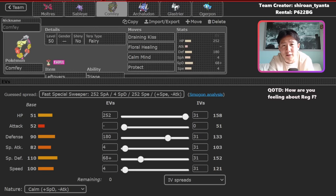Dark Urshifu can also be really tough for this team if you don't position Comfey properly. I had games where I either didn't bring Comfey or Comfey went down early, and then I'd set up Archaladon or Glastrier with all these boosts, but Dark Urshifu comes out, ignores Reflect, goes for Dark Terra, and Wicked Blow just knocks me out after some chip damage.